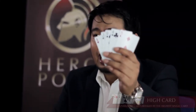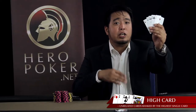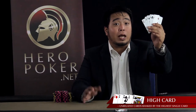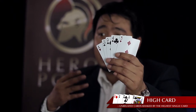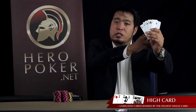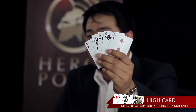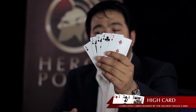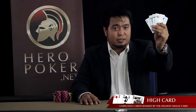Maunahin po natin ang pinakamababang hand na possible. It's a high card — called high card hand in English. Sa atin, alam po natin ito as butaw. Wala pong nabuo, wala pong kombinasyon. Ang titingnan nyo lang po yung highest card sa hand na ito. A poker hand always needs 5 cards. Titignan po natin yung baraha na ito — ace high card hand ito. Kasi yung pinakamataas sa baraha is an ace.